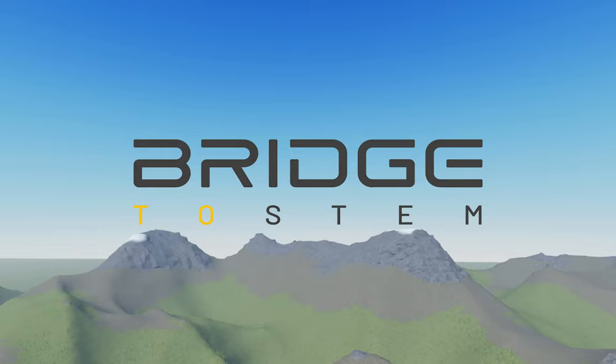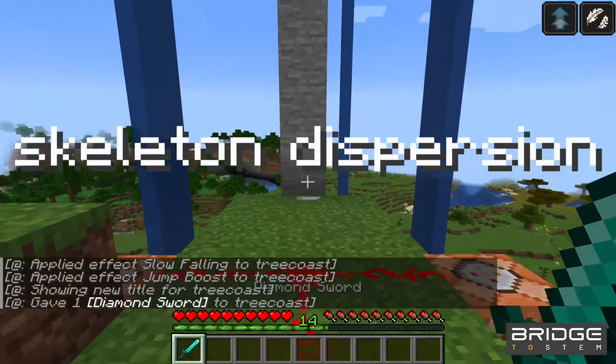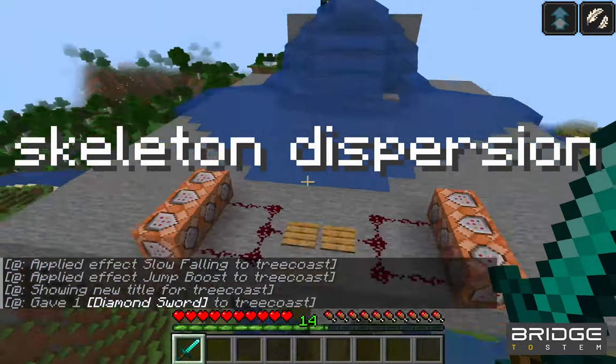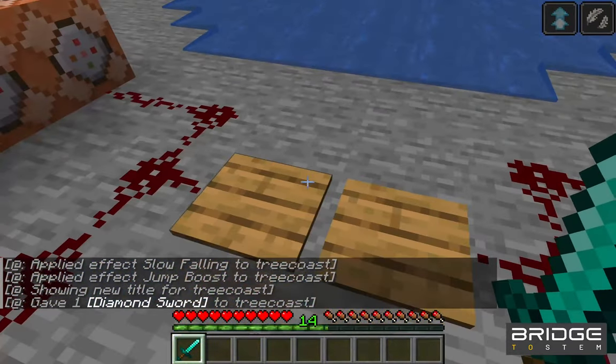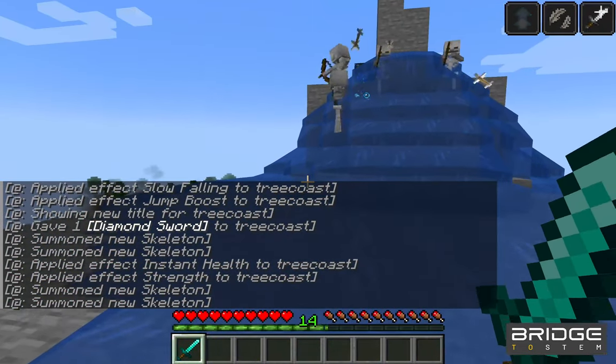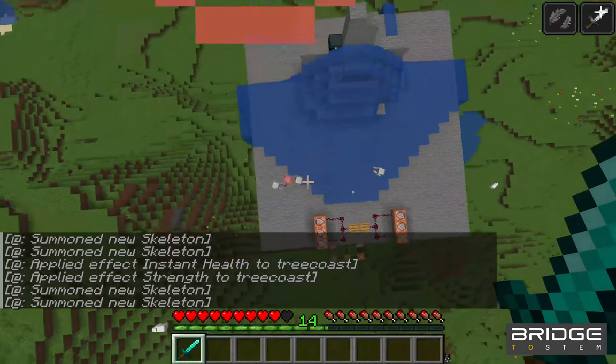Hey, this is Matt from Bridge System. I'm going to teach you how to create a minigame I made on Minecraft called Skeleton Dispersion, which spawns skeletons and gives players superpowers using command blocks. We also use water in our game design. Stay tuned.